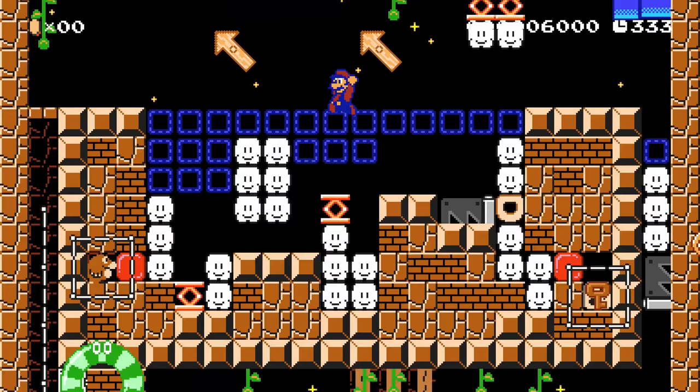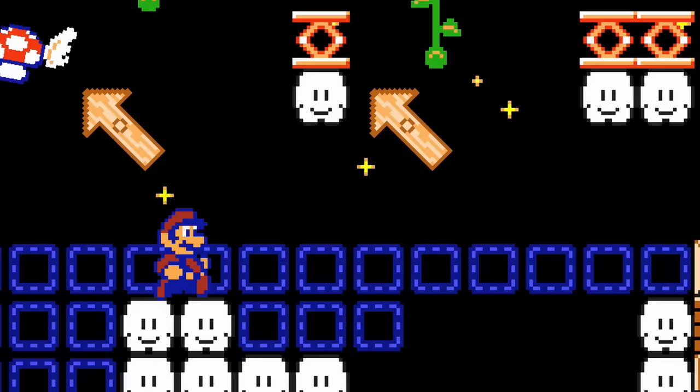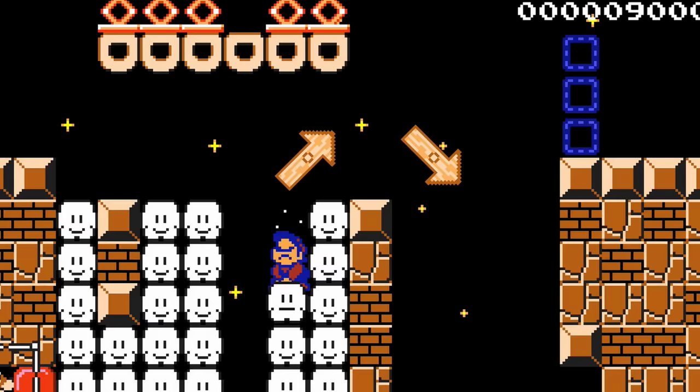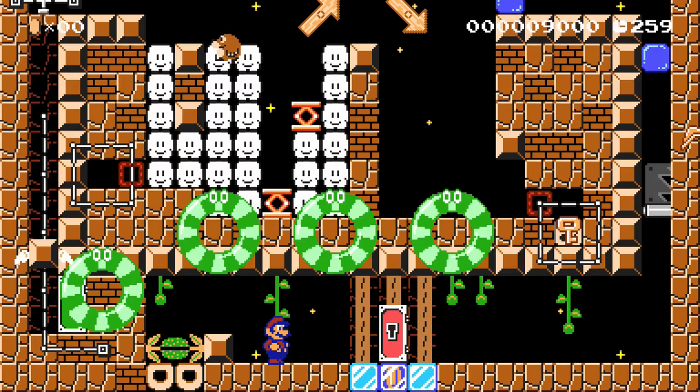As he completes each room, the puzzles become more challenging. He needs to incorporate trampolines falling now by pulling the correct ones from the clouds above. He can also use the donut blocks to drop them down in the perfect spot for Monty. Once Monty and Mario finish the final room, Mario is proud of his good deed and leaves the Mole in peace.